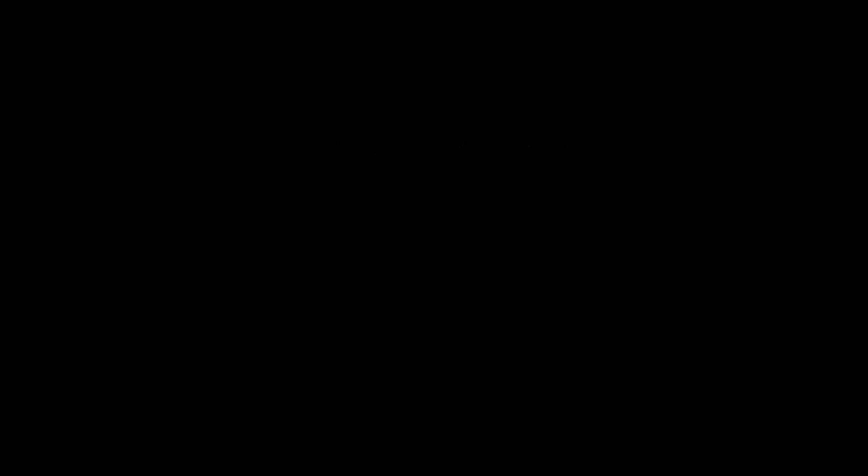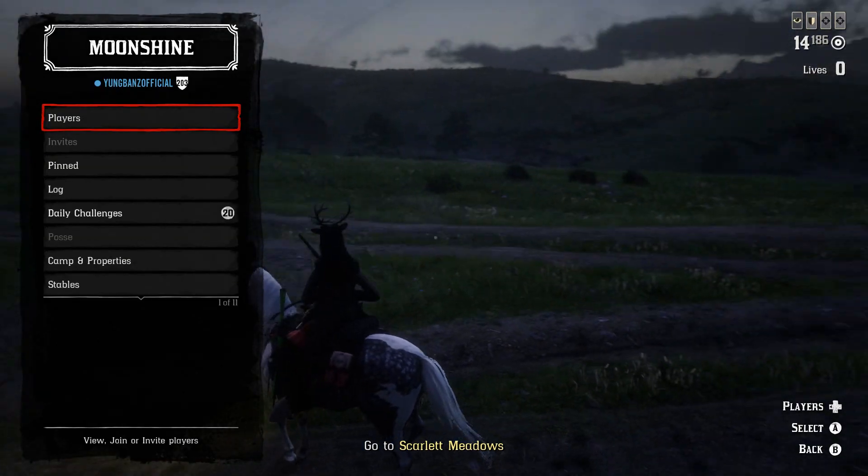Once you're done and trying to leave the mission, you can either find a new session or leave the mission. Or you can quit to free roam using the interaction menu, which is probably the quickest way since there's really no loading screen — it just shows you the clouds for a few seconds and then you're in a free roam lobby. Or you can click cancel mission whenever you die by holding B or Circle at the alert screen.